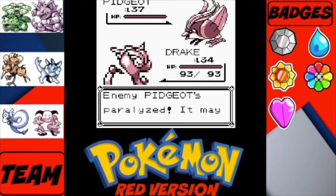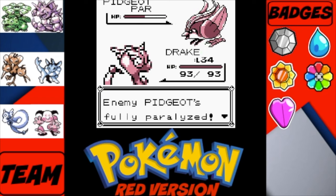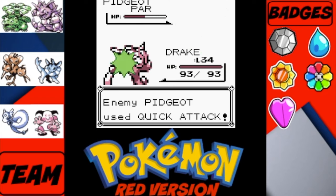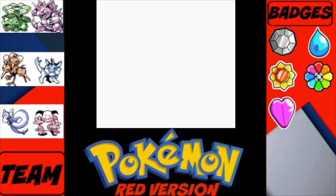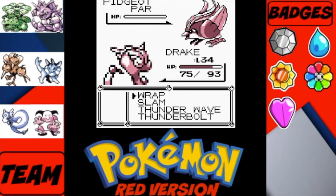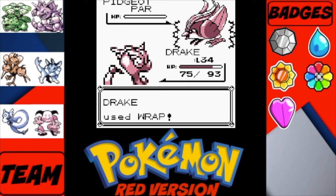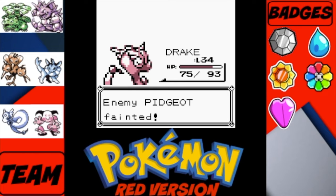He's going to be faster than us. We take about half health, then go for it again. He goes for Quick Attack — not something I wanted — but we still landed our hit. Can we get a critical and knock it out? Of course we miss a wrap. Now we hit it and down goes Pidgeot.